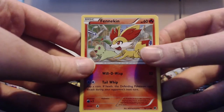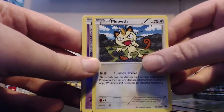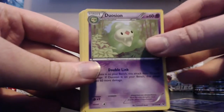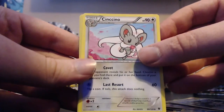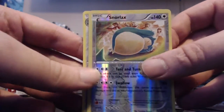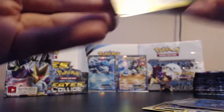Pack six: Fennekin, Solosis, Snivy, Meowth - I like this Meowth card, the artwork's good - Gothita, Duosion, Kangaskhan, Minccino. Our reverse is a Snorlax, that looks good, and our actual rare is a Bronzong, looking cool.